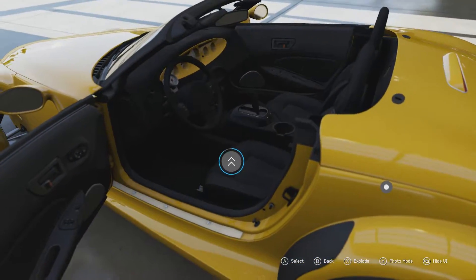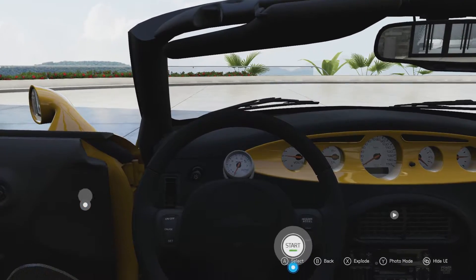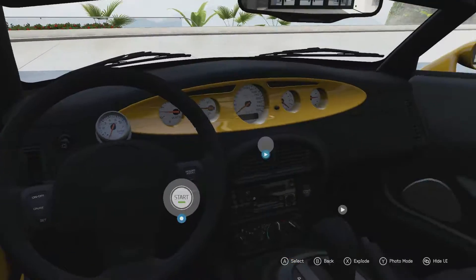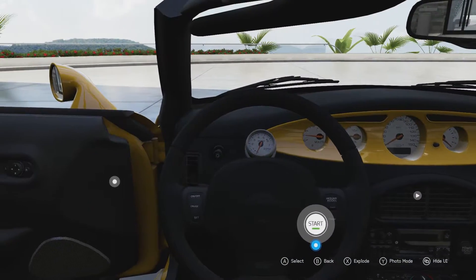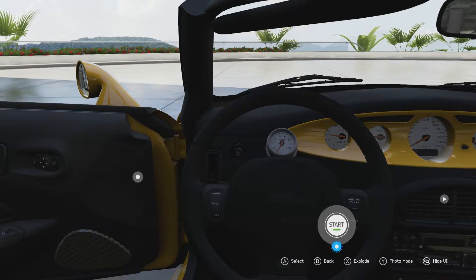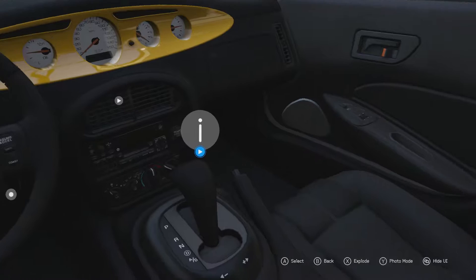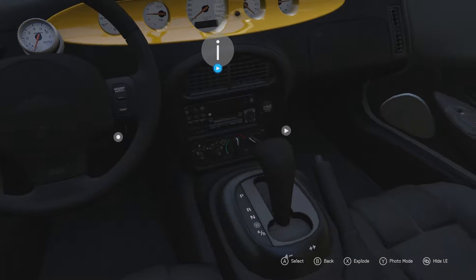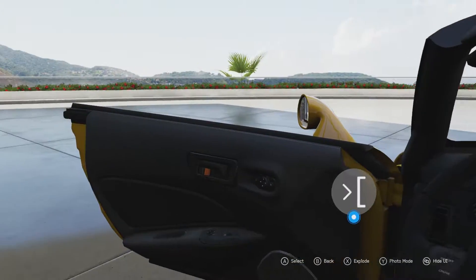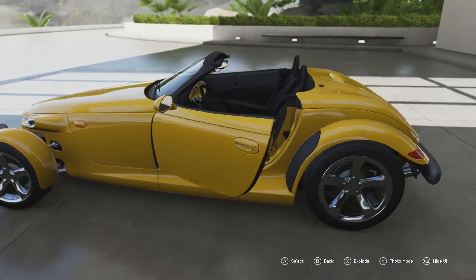Let's get into the interior — more problems in here, quite frankly. Why the RPM gauge is right in the middle, I do not know. And then you have the speedo all the way over there, which you can barely see from the driver's side — I cannot see barely any of those numbers on the left, so I have no idea if I'm doing 30, 40, or 50. That's pretty pointless. The rest of it is just fairly basic and pretty boring, to be honest.